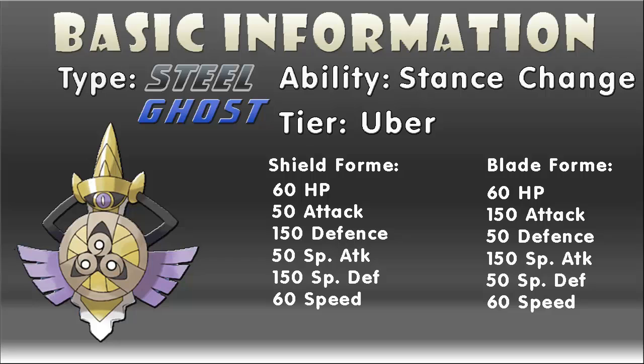Now Aegislash used to be in the OU Smogon tier, but unfortunately it recently got banned from that tier and is now in the Uber tier. But its ability is known as Stance Change, which enables it to switch between two different forms depending on the move it uses. It enters the battlefield in its defensive shield form, and will switch to its offensive blade form when it uses an attacking move. The only two ways to switch back into shield form is if Aegislash uses the move King's Shield, or if it switches out and then back into the battlefield.